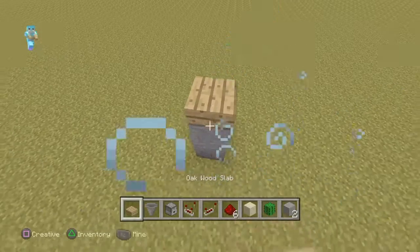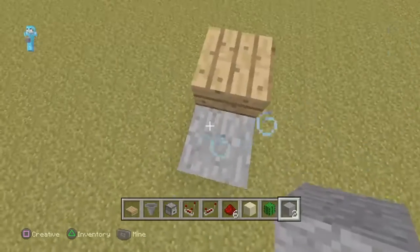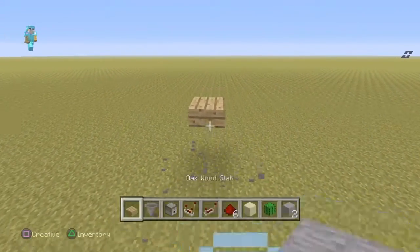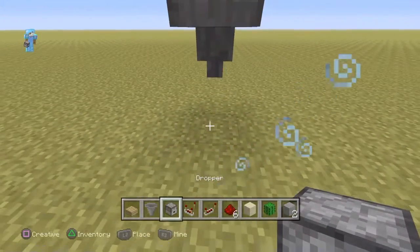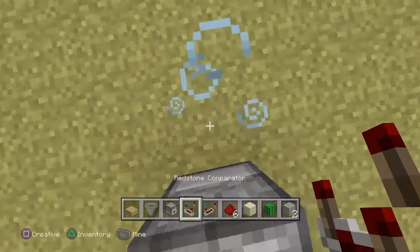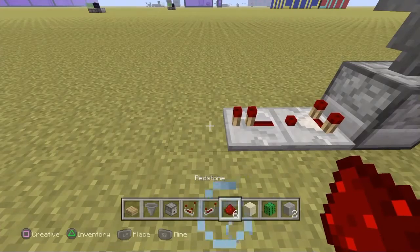This slab right here is ground level — so this is where the slab is going to be. I'm just putting it off the ground so you can see the redstone. What you're going to do is put down your hopper below the slab, then place a dropper. Get out your redstone comparator and place it there.